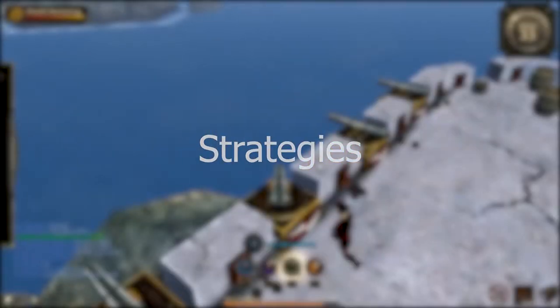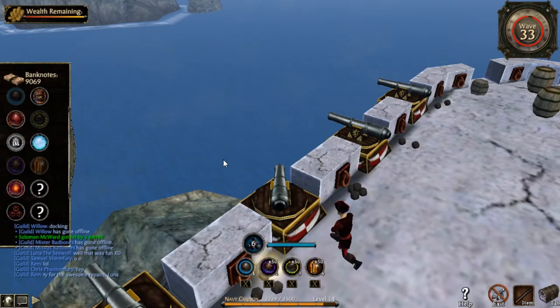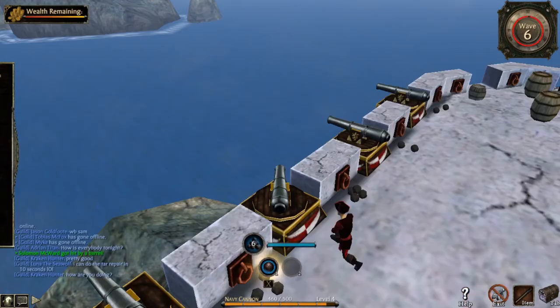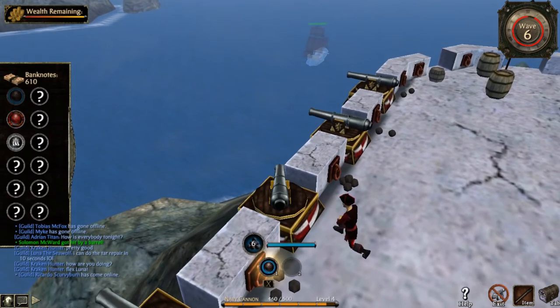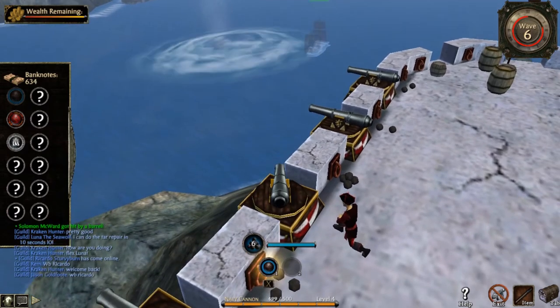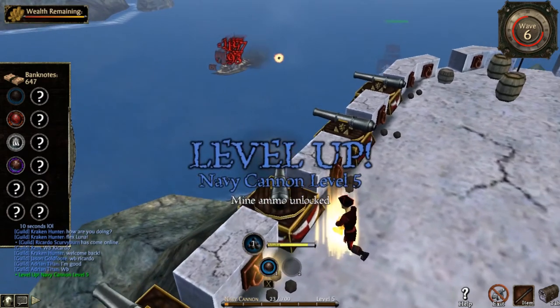There are a few strategies that will allow you to solo cannon defense. The first is to put your fingers on keyboard keys 1 to 4, which allows you to very rapidly switch ammo as you are firing. The second is to open the ammo tab at the beginning of the wave and leave it open for easy access. The third is to lower your ammo sensitivity to have an easier time aiming. Not one sensitivity fits everyone — try different settings and use what fits you best.